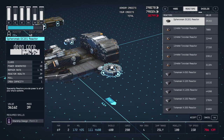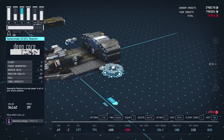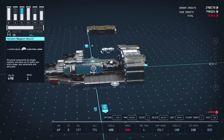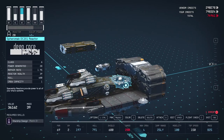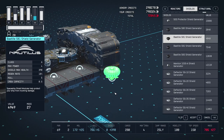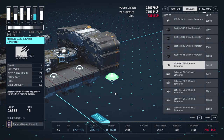It's got the highest power generation and repair rate at this stage. It's a bit tricky to place because it won't show up on the list if you try to directly place it at a connector — you'll have to place it outside the ship and then move it to the reactor slot. You should also be upgrading your shield to the Marduk 1030A generator.